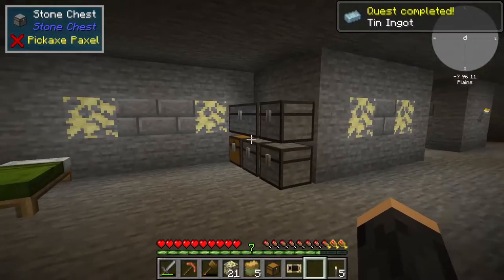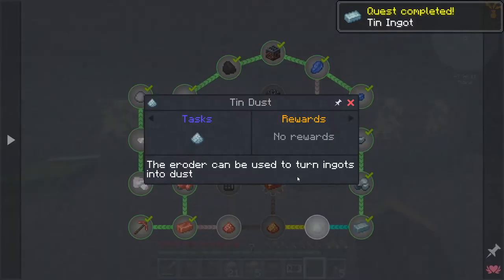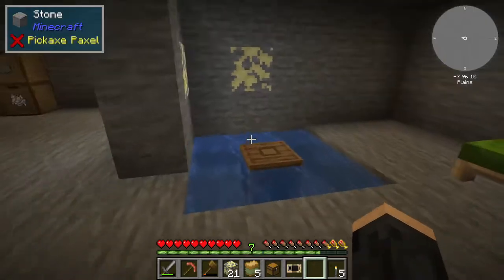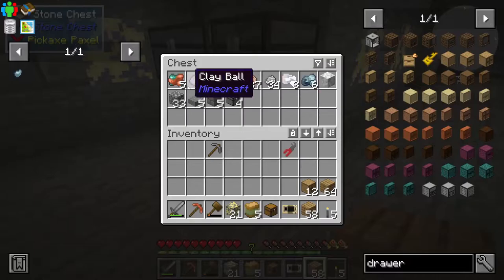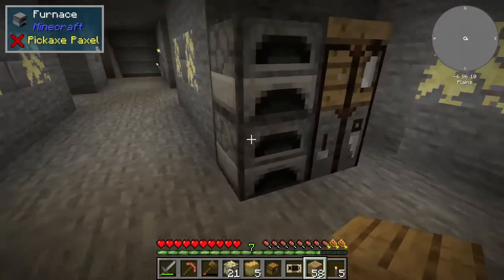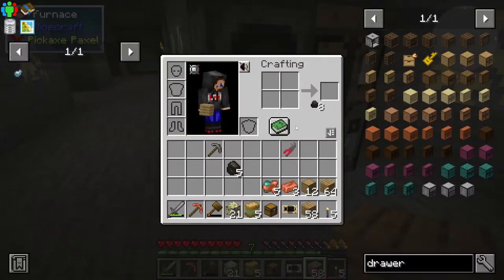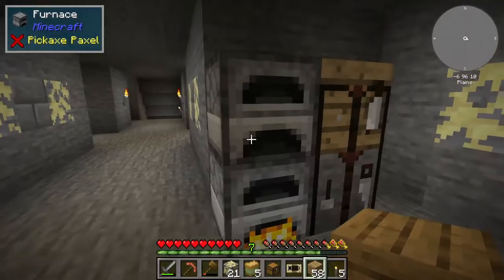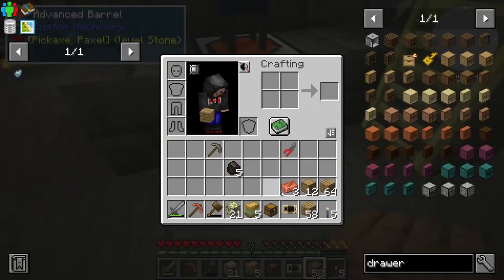The tin is done. Quest complete: tin ingot. Now we need to figure out how to make tin dust. In a road — that's easy: it takes two tin to make one of those, so let's put eight in. Then we have exactly enough copper to make — I'm being precious with my materials for now.